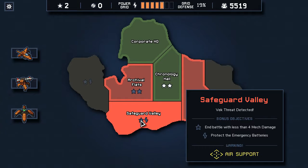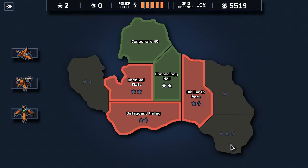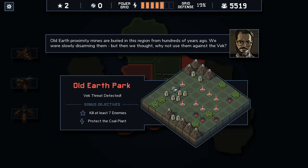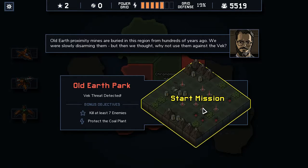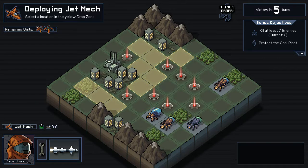We're going to Safeguard Valley. Warning: Air Support. Bonus objectives: end battle with less than 4 mech damage, protect the emergency batteries, kill 7 enemies, protect the coal plant. I kind of want to get to this one as soon as possible, so I think I'm going to do the old earth part here first — it's the one with the proximity mines. We did okay on that one last time because we had enemies run into proximity mines.